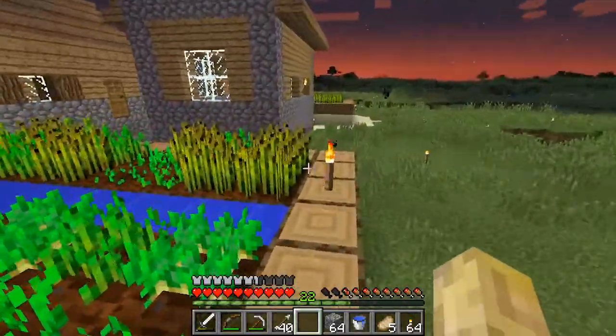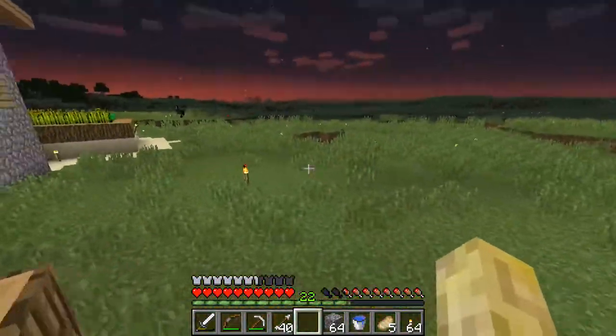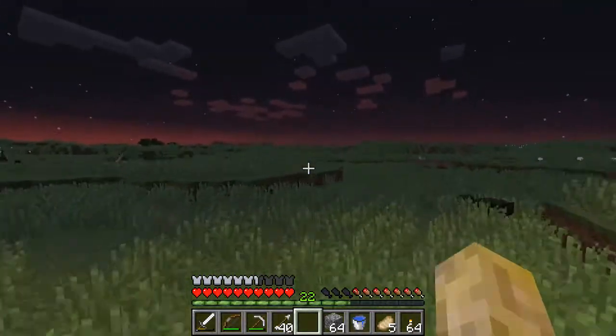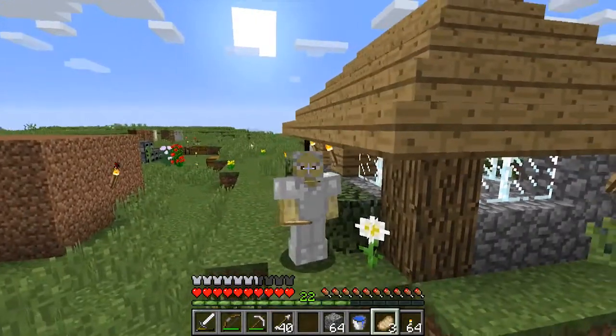There are different types of villagers. They will farm, they will trade with you. I'm going to get out of here so I won't cause them any harm, and let them live in peace. That's a quick look at villagers.